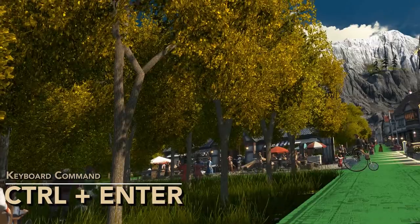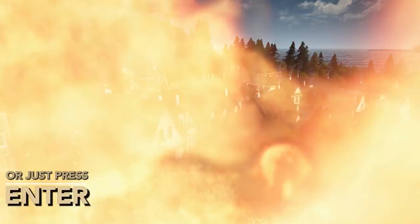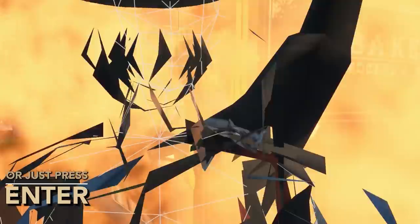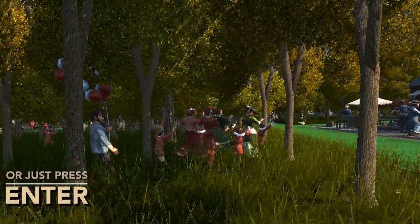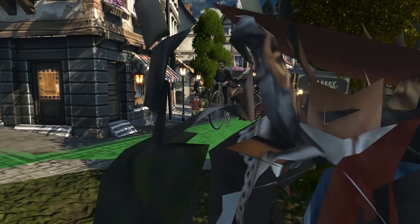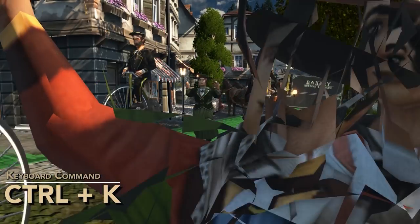That makes the people run away — you can see them all running through there, although some are still following. We'll do it again: Ctrl+Enter. You can see them running off through the little wooded area. If it gets too much, just go back to the previous one, which is Ctrl+K.